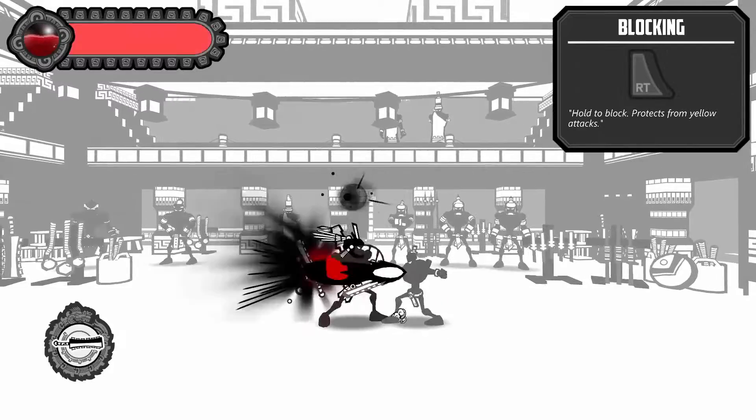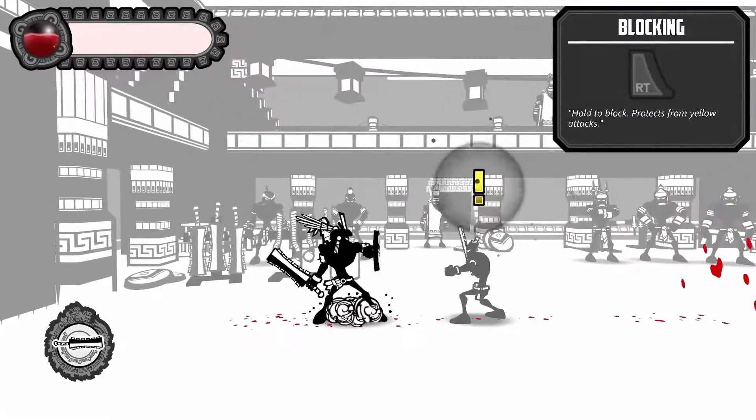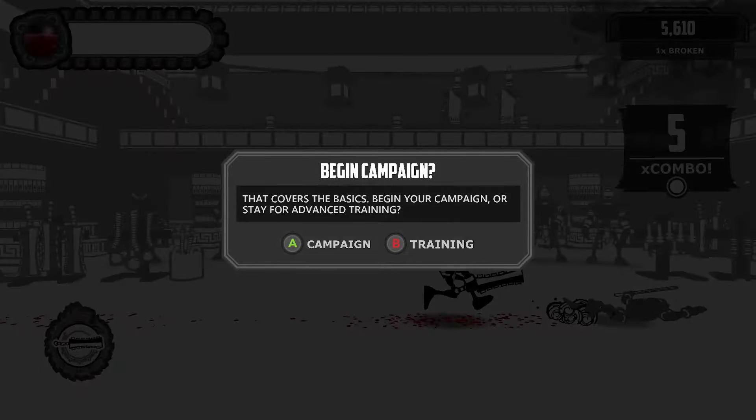We can block. Is this box up in the air? I'm using the wrong button. My bad. RT — there we go. That's block. So what do you got? Hold it. Protect it from what? That covers the bases.